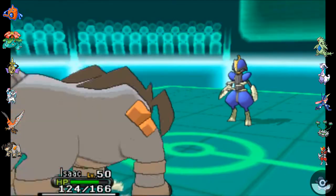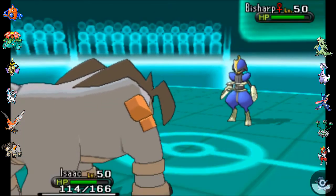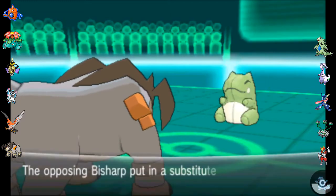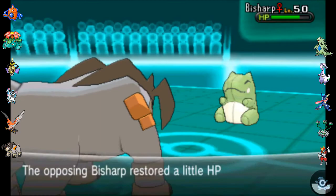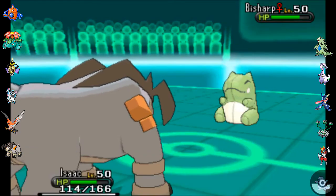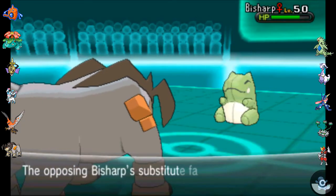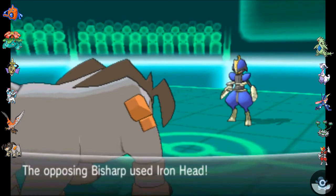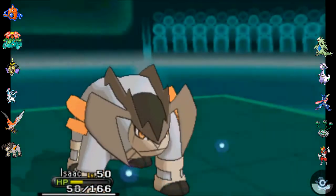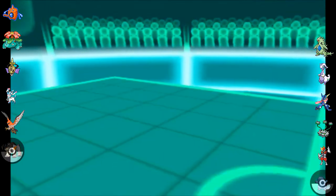So I go out into Isaac. I think he might do the Sucker Punch, but he goes for the sub instead — that sucks. I'm thinking maybe he won't go for the Sucker Punch because I do have the Justified ability. So I go for the Earthquake here and it breaks his sub, and he didn't go for the Sucker Punch — that's excellent. But now he's gonna go for the Iron Head and KO Isaac, and I didn't even get a chance to set up my rocks.